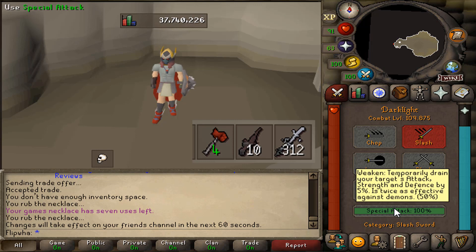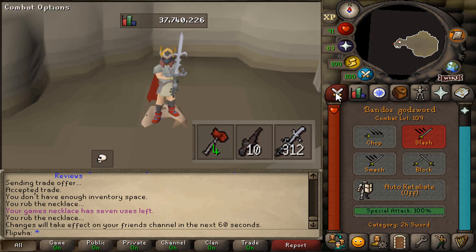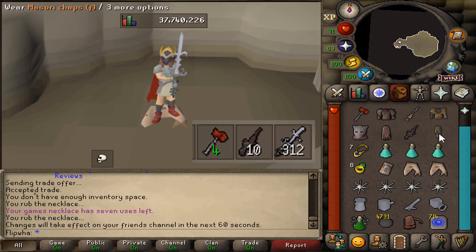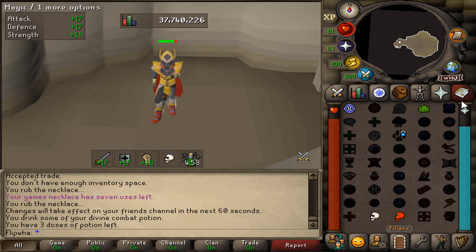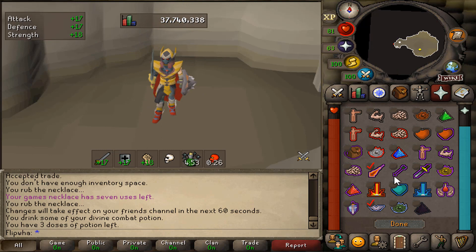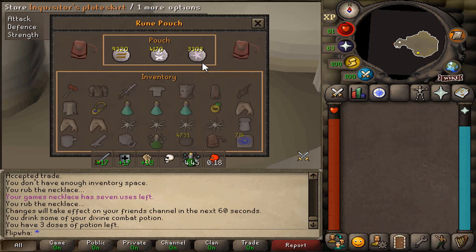You also want your Darklight, which will lower the defense and also the attack and strength of the Corporeal Beast so it will not hit you as much. The final thing to do is 300 damage plus with the BGS, which will lower the defense even more and lower the corp's magic level so its magic ability won't hit much. You also want to be on Vengeance to do a bit of extra damage whenever the corp does hit you.